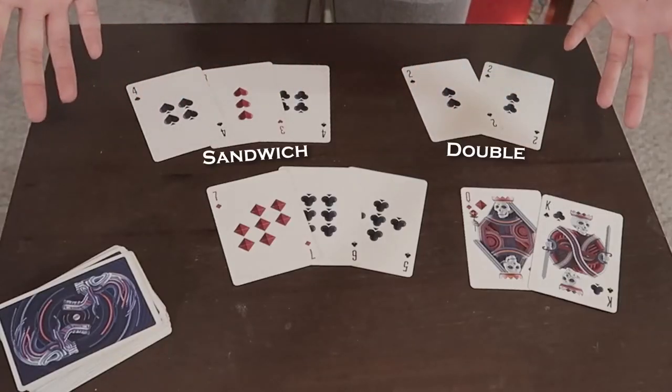The slap combinations include doubles, sandwiches, marriages, and runs. A sandwich would be like a 2, a 5, another 2. A marriage is just kings and queens on top of one another. Runs are numbers in order, like 5-6-7 or 7-6-5.